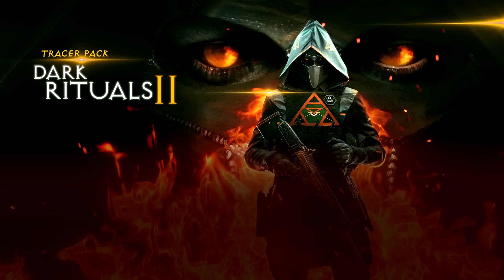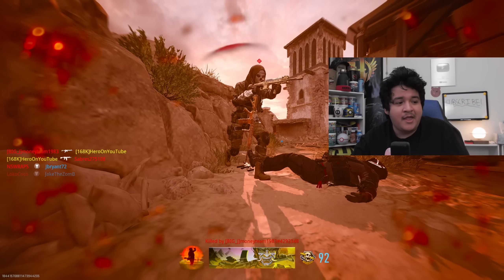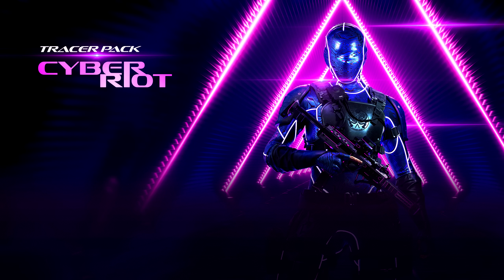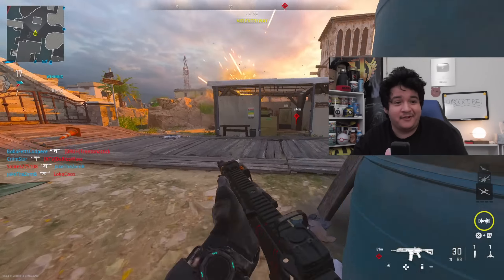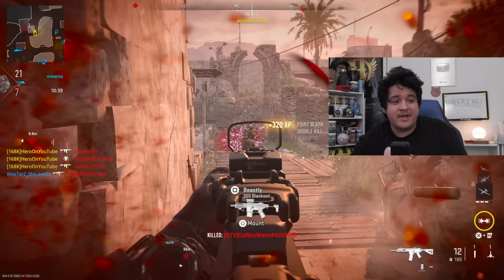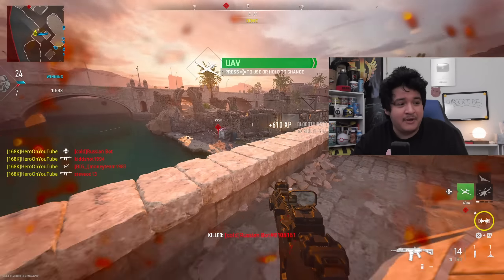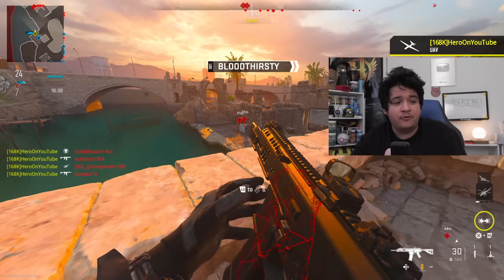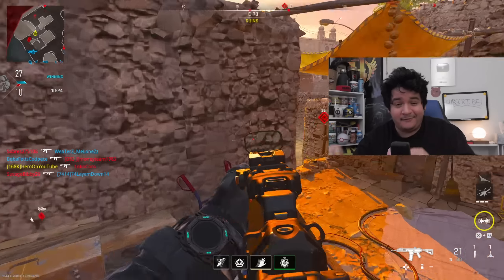We also have Tracer Pack Dark Rituals 2, which looks absolutely badass. The first Dark Rituals bundle was really dope, so this one should be just as good with some really great tracers, an emblem, loading screen, and a decal. We also got Tracer Pack Cyber Riot, which has a futuristic-looking Damascus operator skin that looks incredible, with tracer rounds and another decal. And in the future we got Tracer Pack Dr. Kushlov, Tracer Pack Anime Boogie, Imp Block bundle, and the Throw Pack 09 Weapon Audio bundle and more — some of the craziest bundles I've seen for this game.